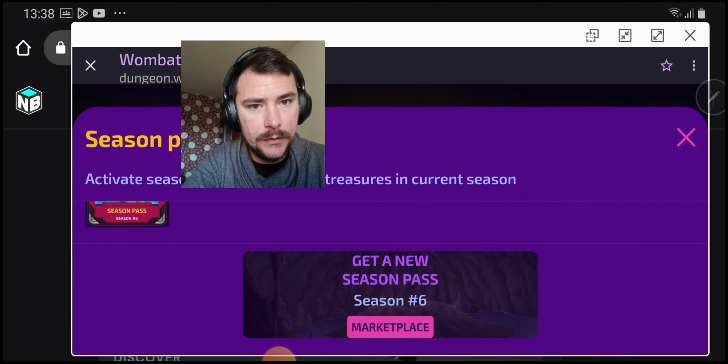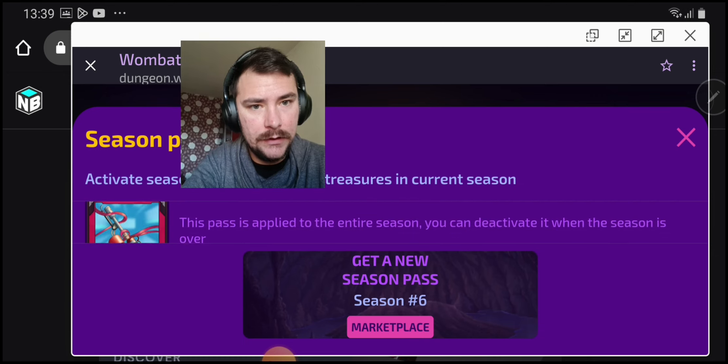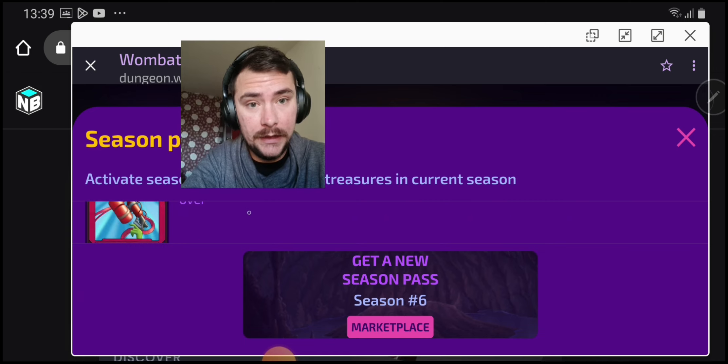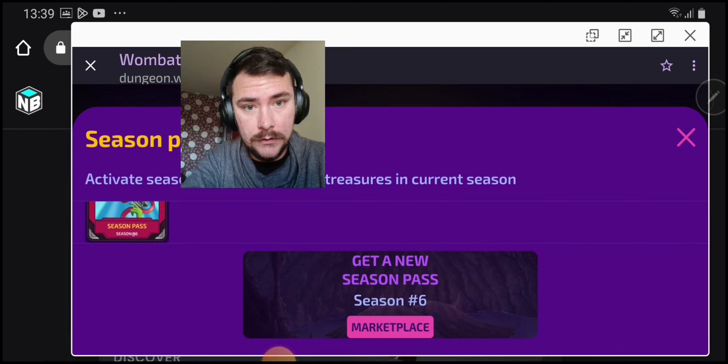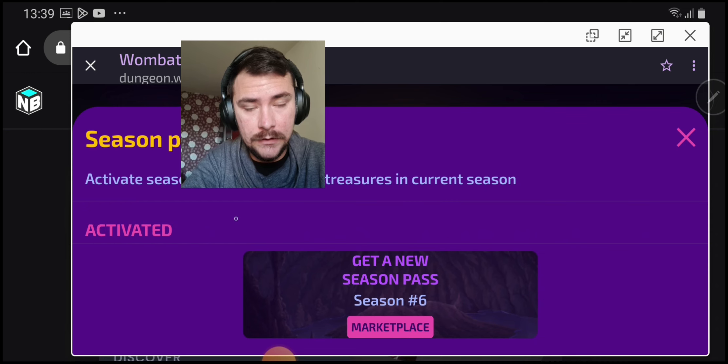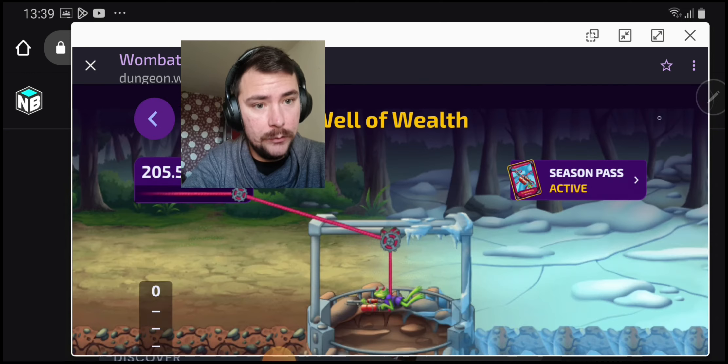So we already have it. You can find a button here to stake the Season Six after you open the pack. This is already activated so I can't take it down. But the point is you can then open the right side of the Well — it's pretty straightforward.